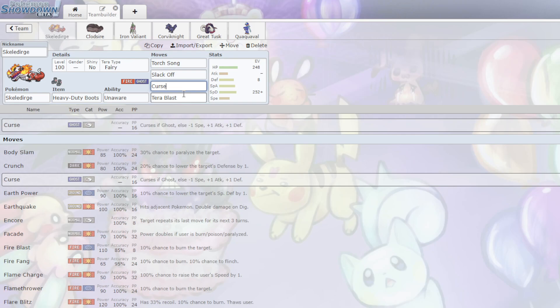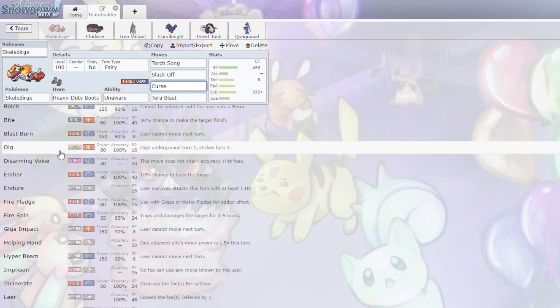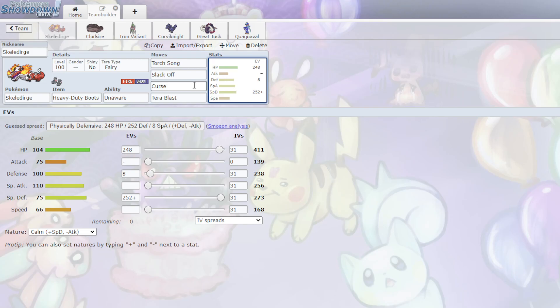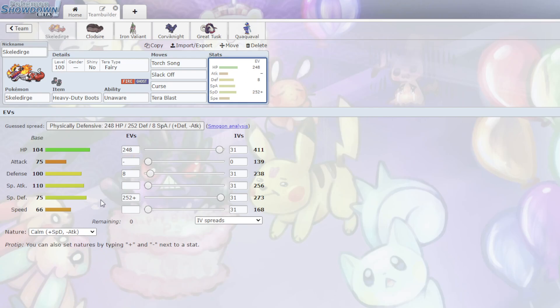Beyond that, if I Terastallize I am Tera Fairy-type, which is a good defensive type. But if I Terastallize I can also Curse up and get a Defense buff from it, which is very interesting because I don't think this has any other way of buffing its own Defense. Being able to buff your Defense — your Speed doesn't really matter, this is slow anyway — the Attack doesn't really matter, but the Defense is pretty huge. I went with a SpeDef set so that I can eat both physical and special hits.